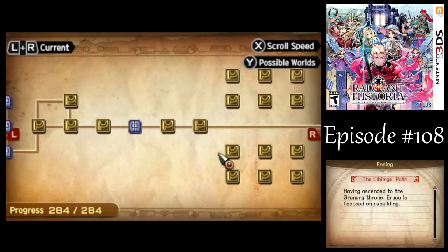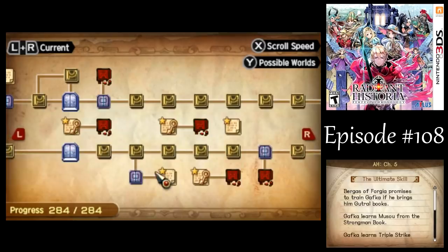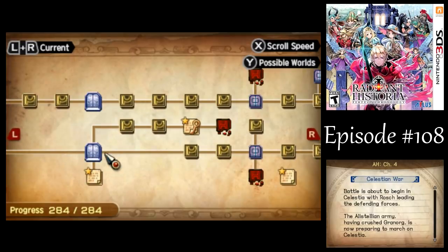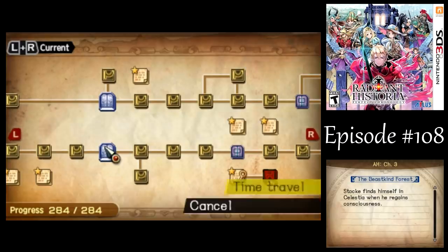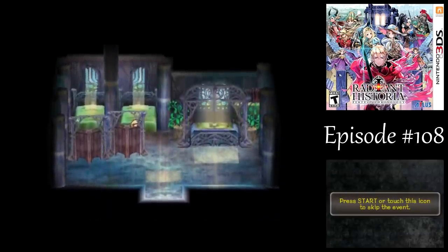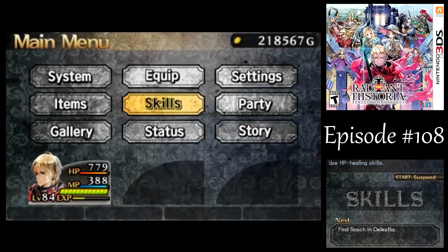The only reason I know this exists is because there was a Japanese website — I couldn't quite tell exactly what they were saying, but they were saying something about there being a fourth part to the Red Corridor, kind of like a Chronicles Labyrinth sort of thing. Eventually I played through New Game Plus and found what they were talking about — there are some new enemies, there's some more-ultimate-than-ultimate equipment, and some of it I would really like to get.